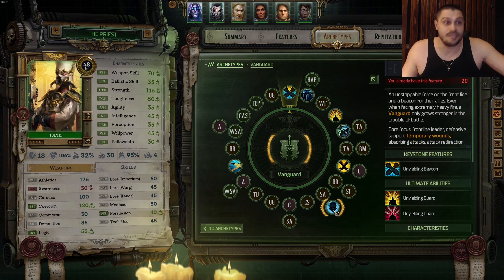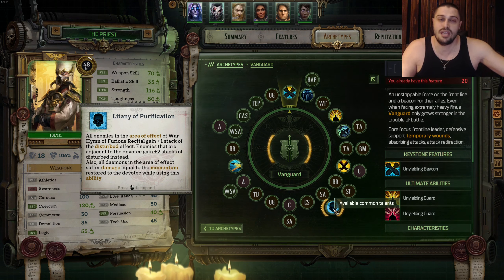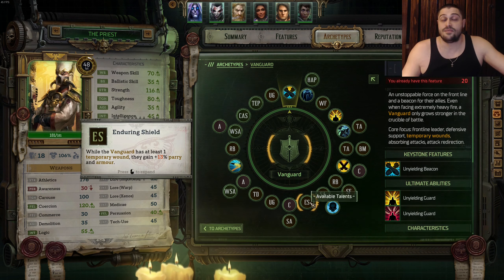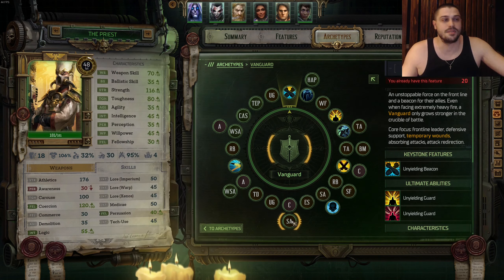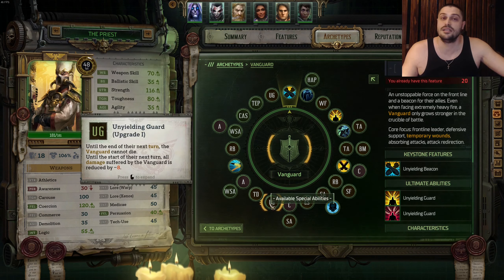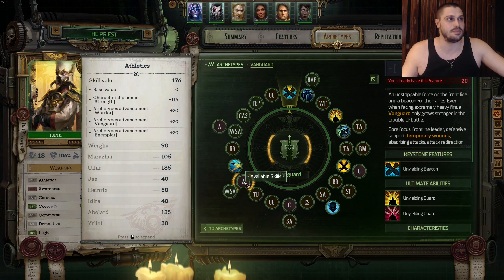Then we take Strength, and then the first upgrade for the Priest's special unique ability: Litany of Purification. That's the only one we need. We will be a tank, go close in, and when we trigger Warhammer, we want to disturb all enemies around us — very useful on a tanky priest. After that, Enduring Shield for additional Parry, then Coercion into Strength, into Unyielding Guard Upgrade number 1, where you cannot die.